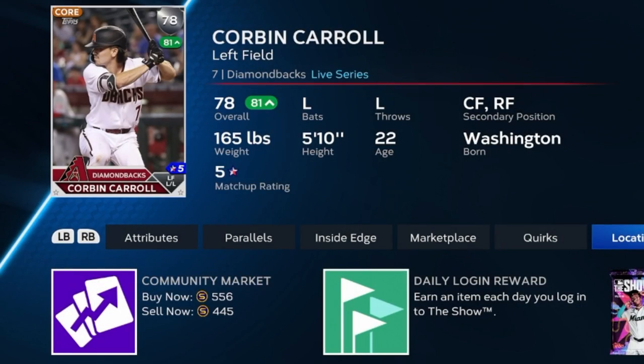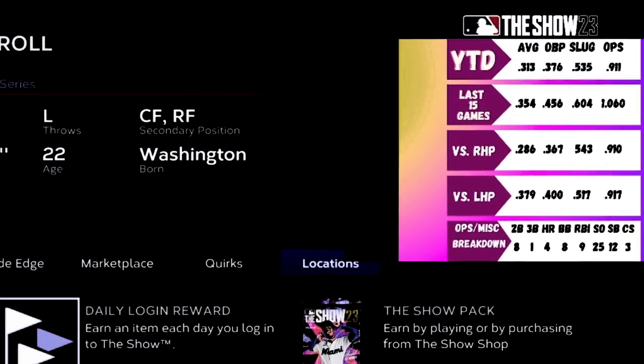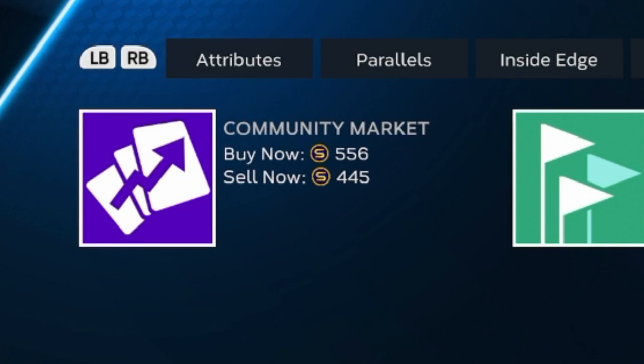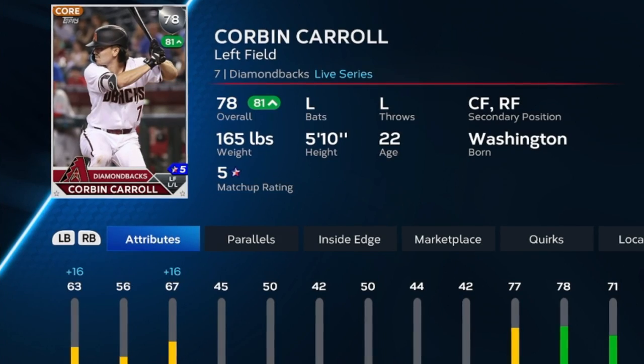Corbin Carroll is having an absolutely fantastic start to the year for the Arizona Diamondbacks. He's hitting .313 with a .376 on-base percentage, .535 slugging, and a .911 OPS. His last 15 games he has a 1.060 OPS. Combined with his good defense and fantastic speed at a good price point right now, I'd say get on this card because he's definitely going to get upgraded and he's a little over quick-sell value. His attributes are very low so there's tons of room for growth.